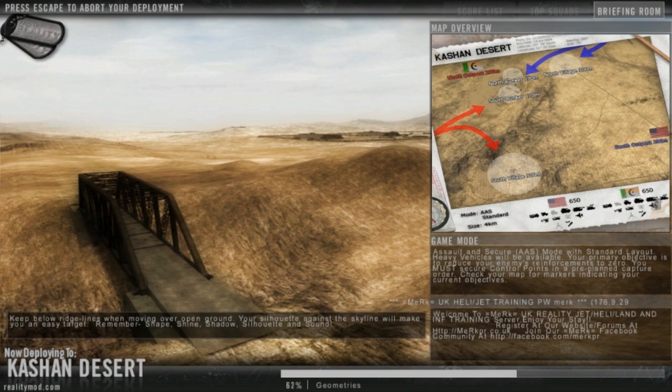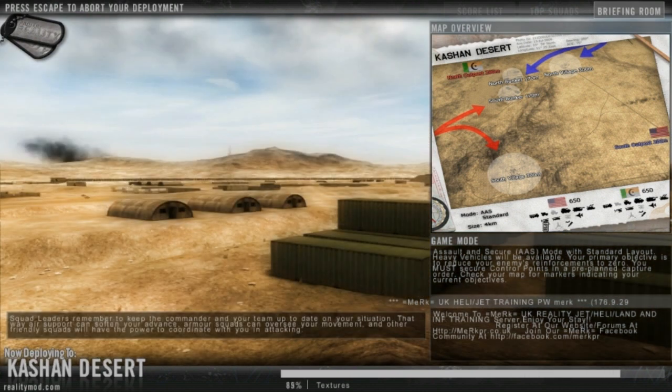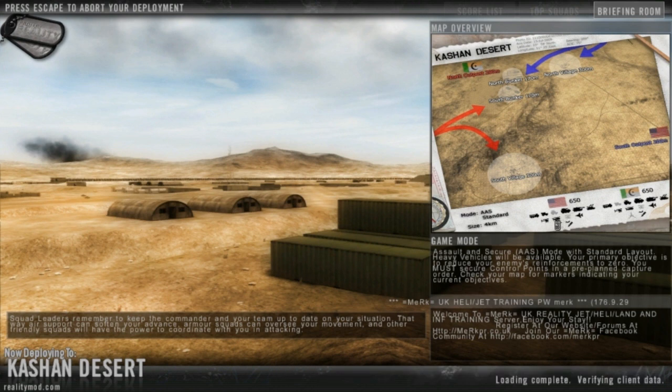The loading screen also shows all the vehicles each team can have: a trans-truck or logitruck, a Humvee or trans-Humvee, APCs, tanks, AA vehicles, little attack choppers like Kiowas, trans-choppers like the Black Hawk for the US, jets, and bigger attack choppers like the Apache. It also shows the commander's support powers — for example, an artillery attack that drops artillery shells, or the JDAM for the US which is a bigger explosion.